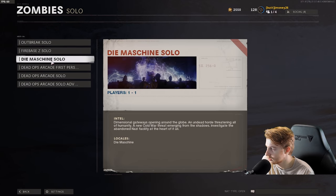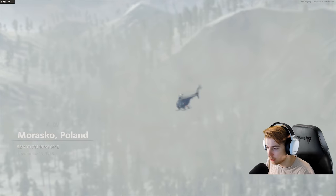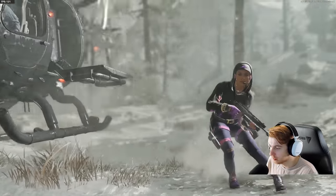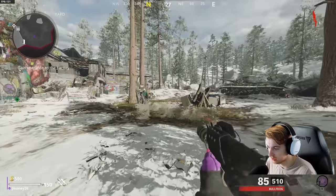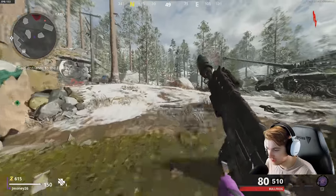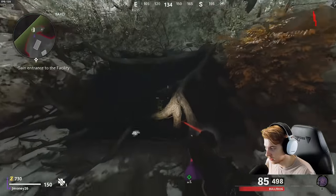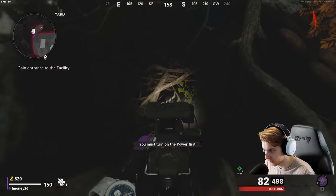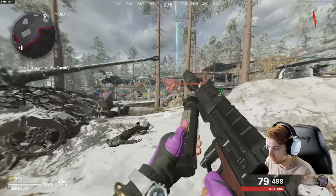Let's do Die Machine again — I've been liking it recently. Taking the Uber Air into Die Machine. This guy has no problem landing here, but when there's an exfil and two zombies are left and they're glitched out nowhere near the landing spot, he won't be able to land. I never actually looked through the vines to see if you can see down the stairs — you kind of can. Pretty cool.